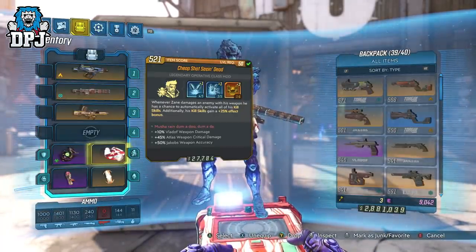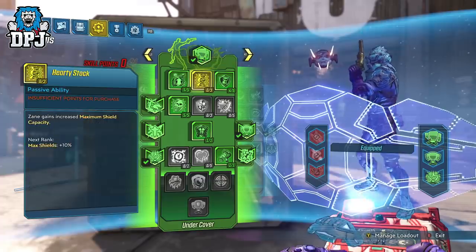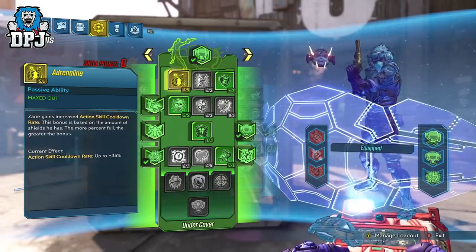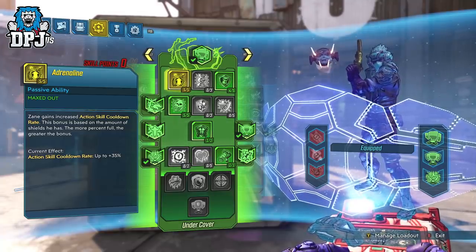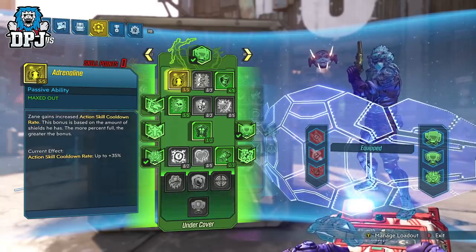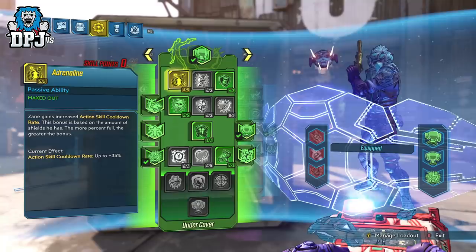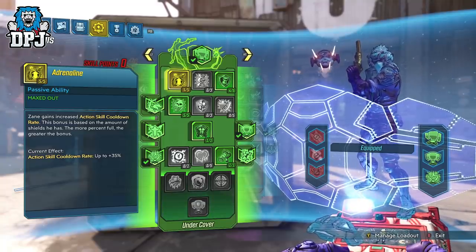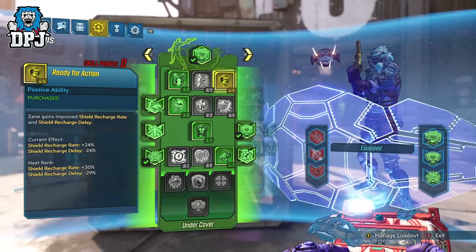Although Digi-Clone won't be used, it still works amazingly for Zane. Next up we have Undercover — the Barrier. Firstly we put five points into Adrenaline. This is important because if we aren't using those action skills we need to get them back as quickly as possible, and this really helps when paired with all the things that build up and regen on your shield. Next up, four points into Ready for Action which improves shield recharge rate and shield recharge delay.